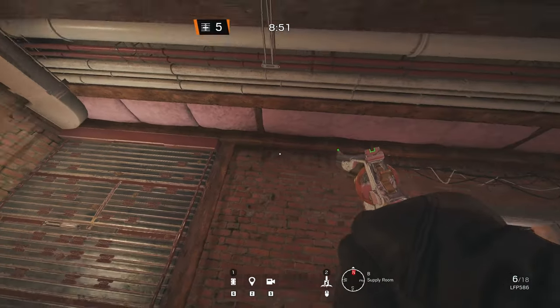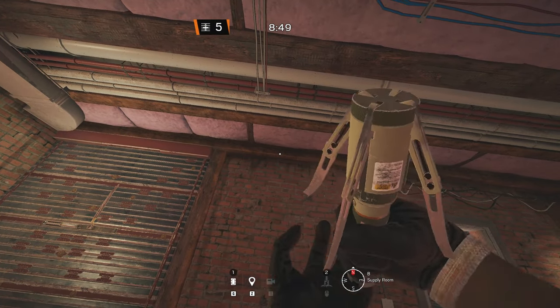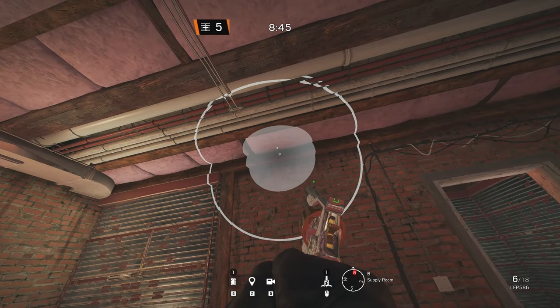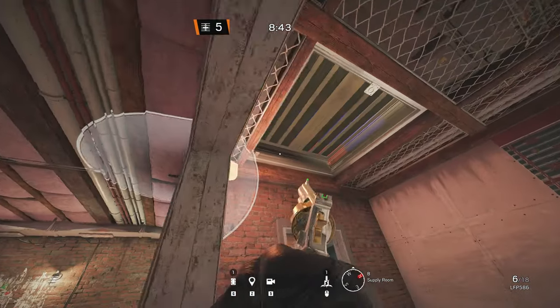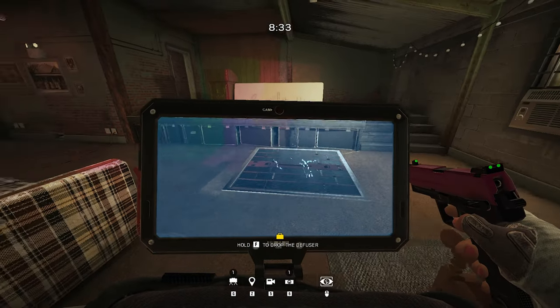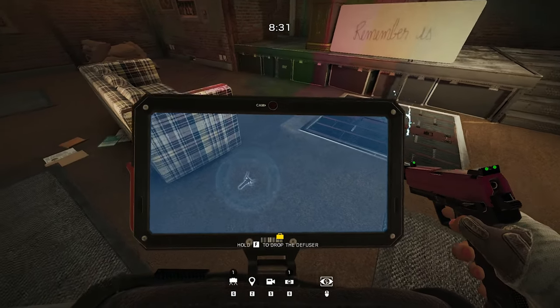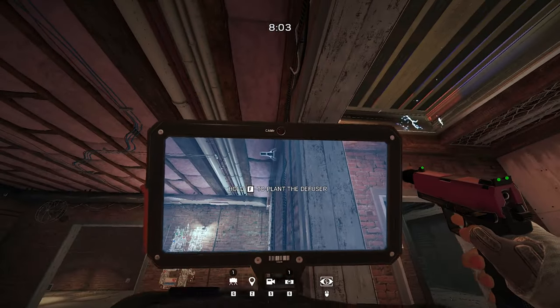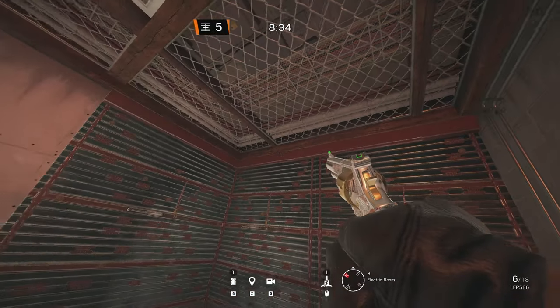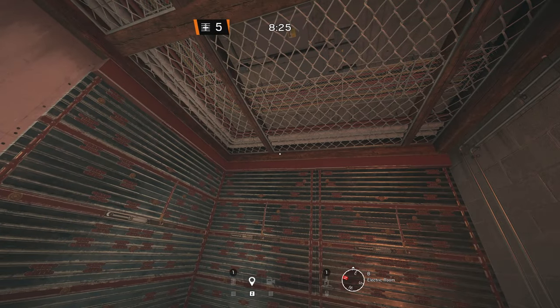For the downstairs objective, I have one of my favorite electroclaws to use. This one right here electrifies both the wall and supply, as well as the meeting hatch. The other claw could be used to electrify up to three walls around blue.